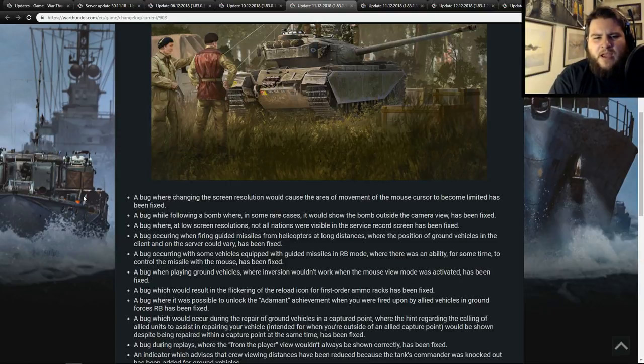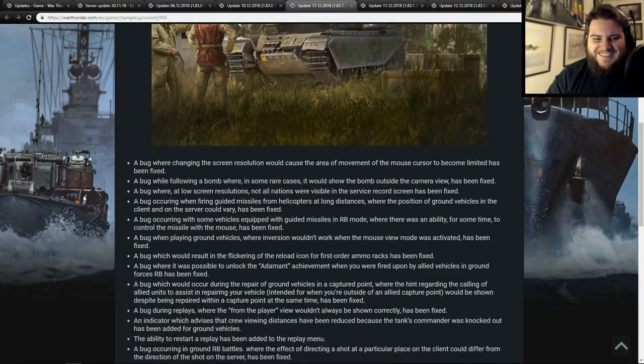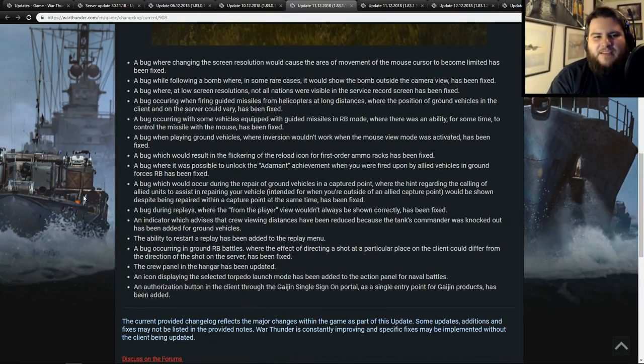A bug occurring with some vehicles equipped with guided missiles in RB mode, where there was an ability for some time to control the missile with the mouse, has been fixed. A bug in ground vehicles where inversion wouldn't work when mouse view mode was activated has also been fixed. A bug which would result in the flickering of the reload icon for first-order autoloaders has been fixed — I don't even know what caused that, but it was a minor annoyance nice to get out of the game.